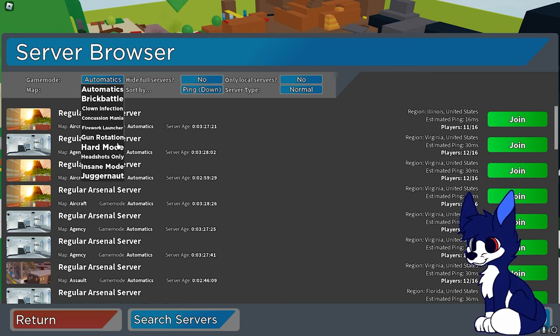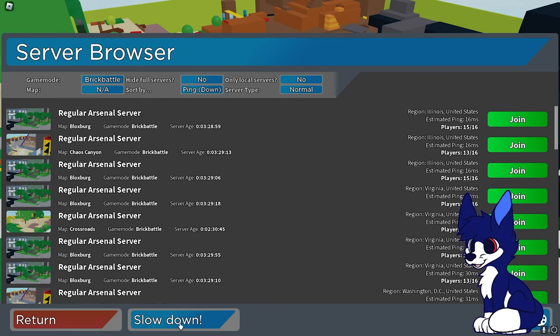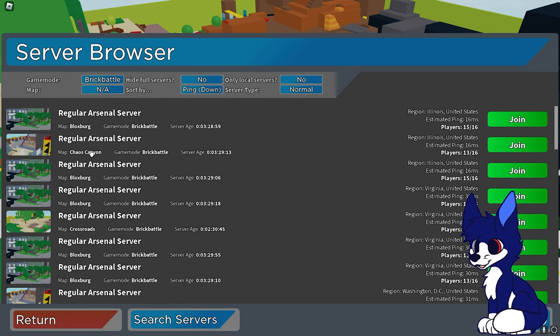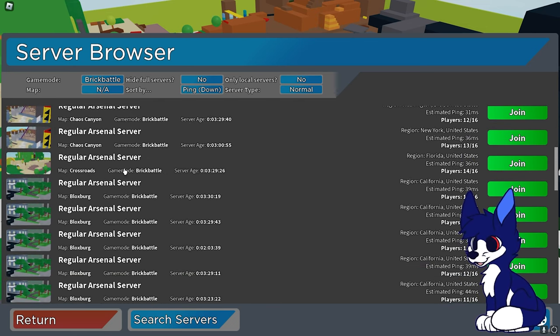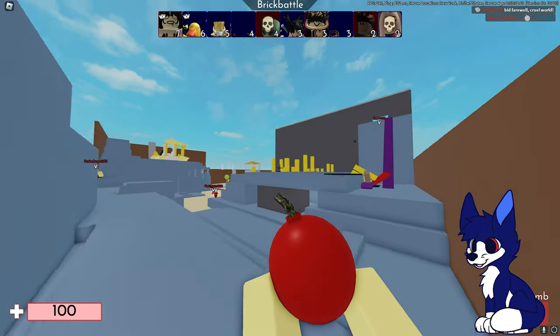A really good strategy to get bricks is to just kill as you go and destroy the map. The best maps to do this on are Chaos Canyon and Crossroads, because from what I've seen they contain the most bricks that you can destroy.